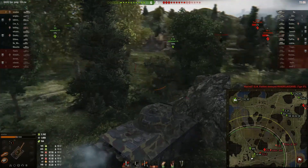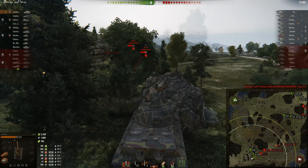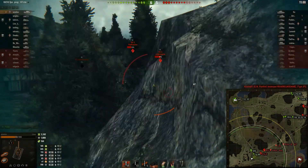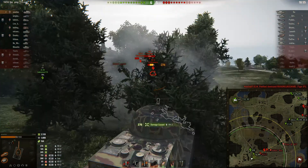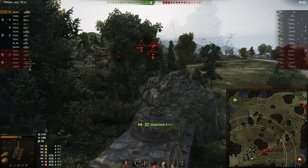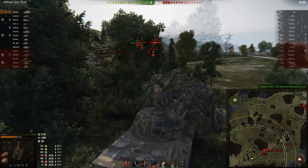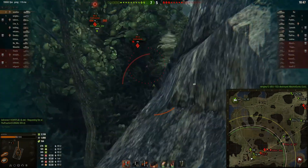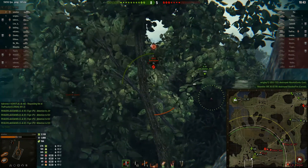I'm trying to use this rock here as a bit of a shield. Basically when I'm reloading I drive up to it, and when I'm close to loading again I basically take another shot at him. That was a nice penetrating shot. We were able to bounce or reflect about a thousand points of damage — they weren't able to penetrate our armor. So that's good.